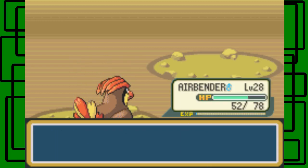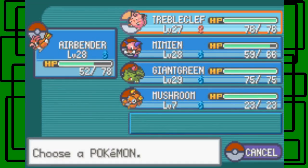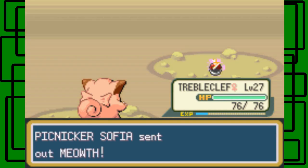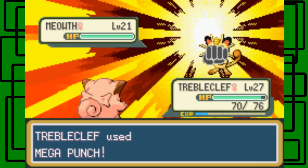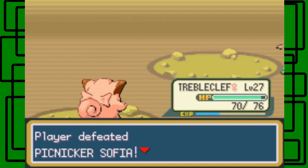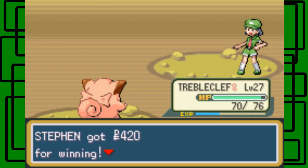There's an L28 Meowth. I'll switch over to Troubo Cuffs then. I did my best. Thanks for $4.20 though for winning.